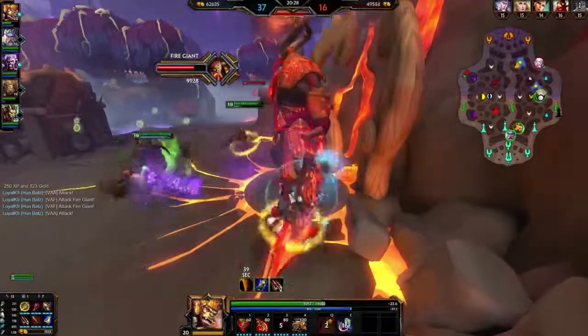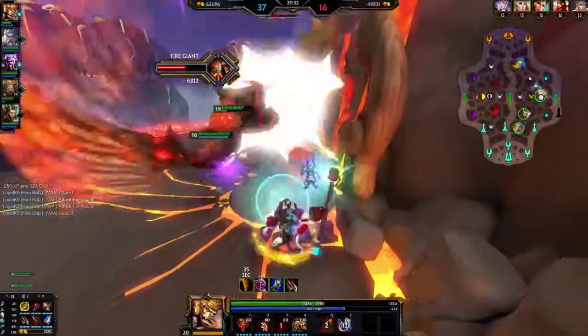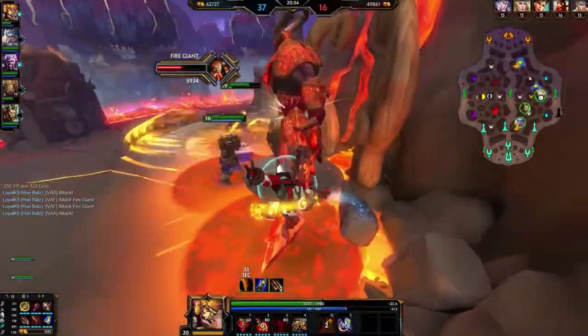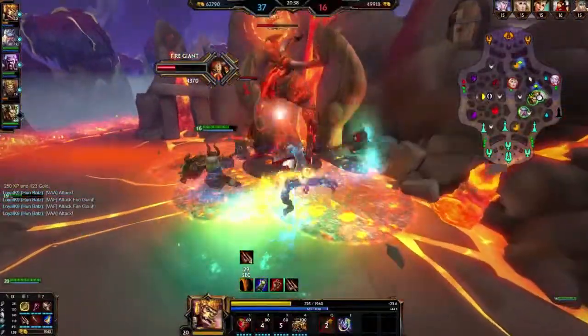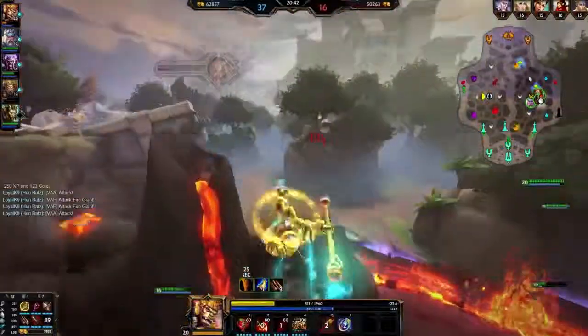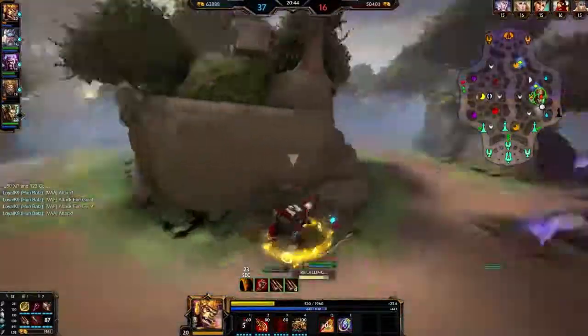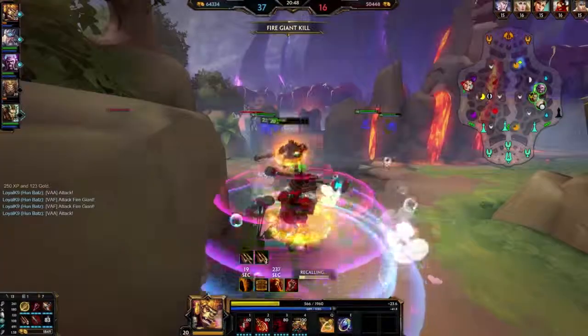Auto attack cancel — that's the thing about Hun Batz. Auto attack canceling is super important due to his passive and other reasons. Those Vulcan pools are really annoying me. I'm not attacking anymore, I'm leaving this. It's dangerous, to be honest.